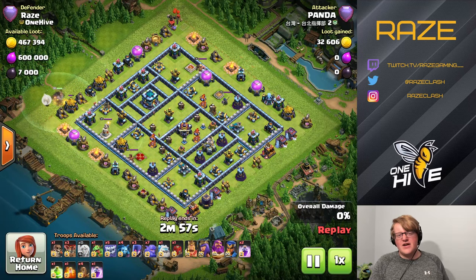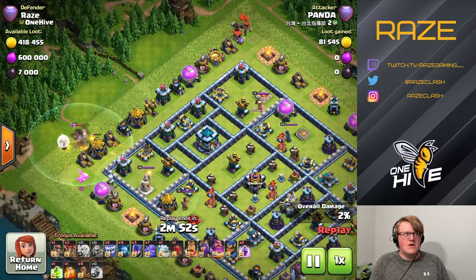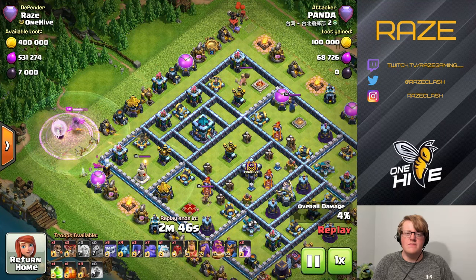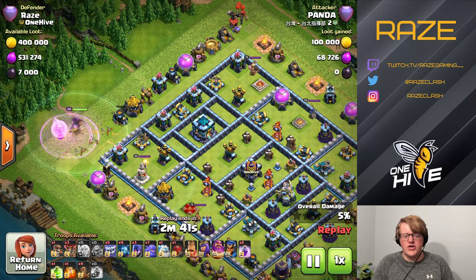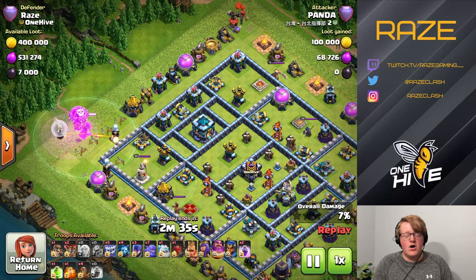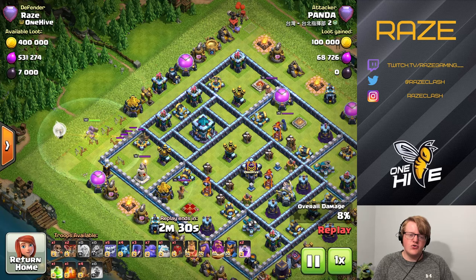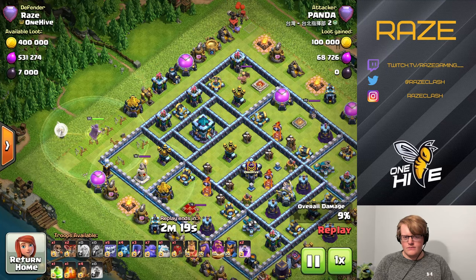Let's start with Yeti Smash, the most popular attack strategy. Even at 5600 trophies, I was attacked with it six times in two days — twice as popular as the next most common army. Most Yeti Smash attacks open with either a Grand Warden charge or a Queen with a Warden charge.